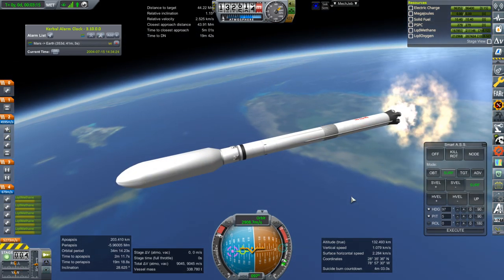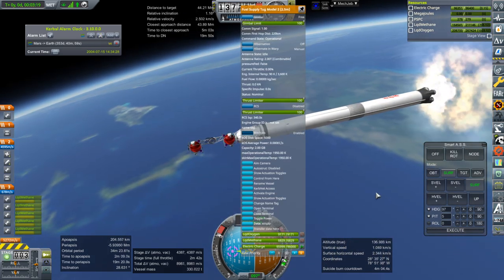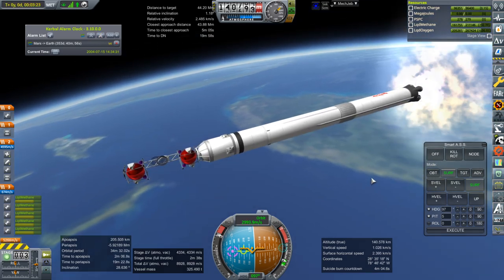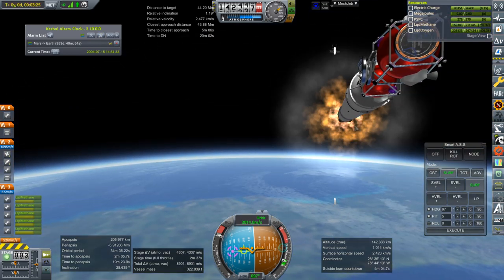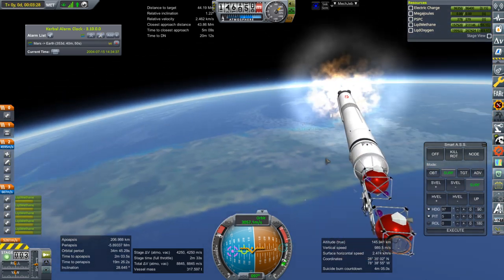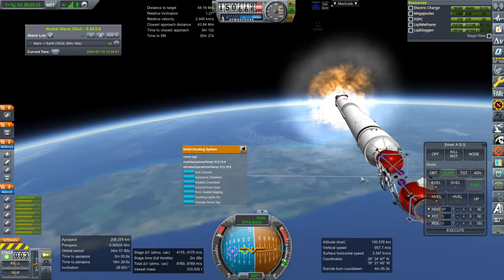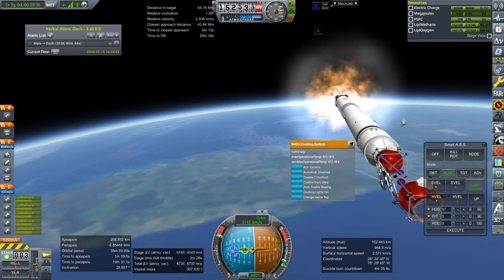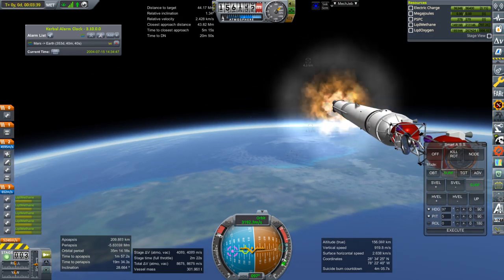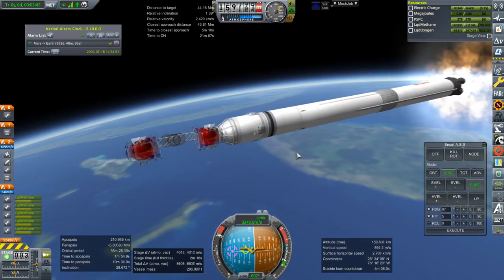Fairing separation, and there's our little tug. The fuel is currently locked. No solar panels, so we're going to need to get this over quickly. There's an extra docking port on top because not only do we have to dock to the tank we want, but we also need to bring that in to dock to the station. That's a little offset because I didn't want it to clip the antenna.